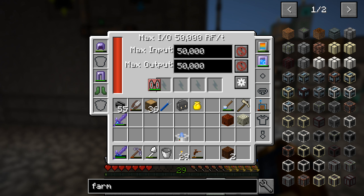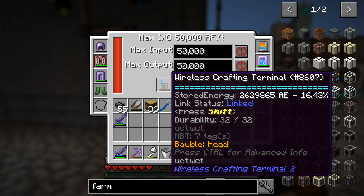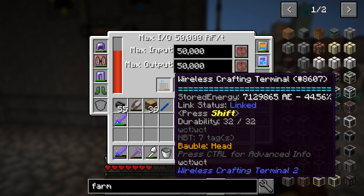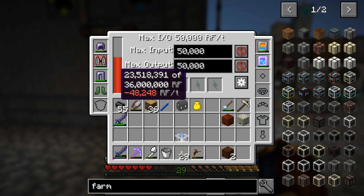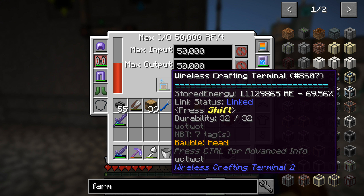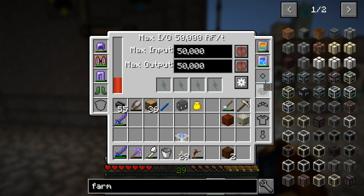That's full. And this — how quickly does this charge? Look at the drain on this. Wow — minus 50,000 RF going into this thing. But we'll be able to craft forever. Basically you're just going to fill this up as much as we can and then we can use it down from the ground as well. There we go, 100% in that. Cool. That goes in our belt.